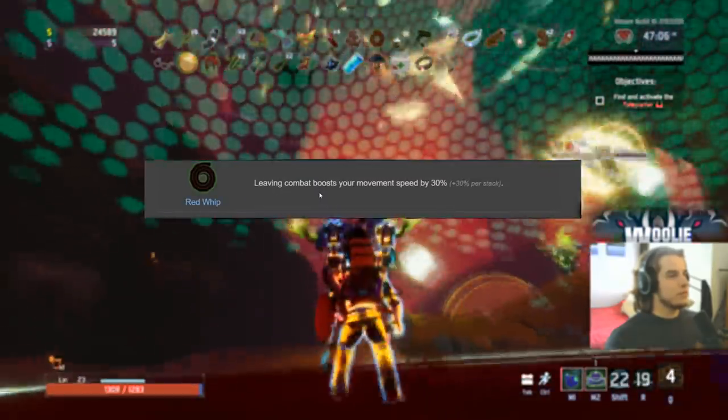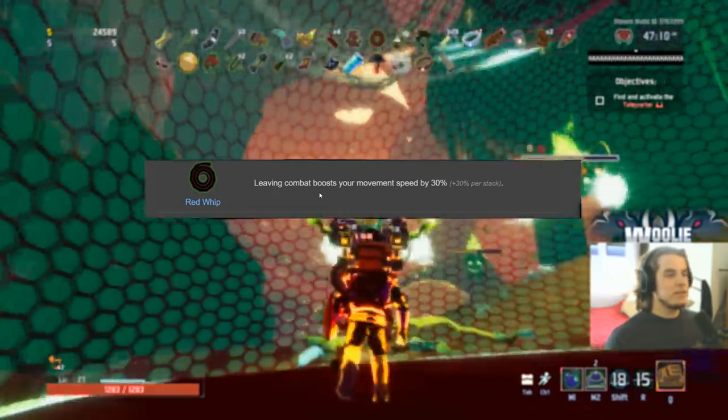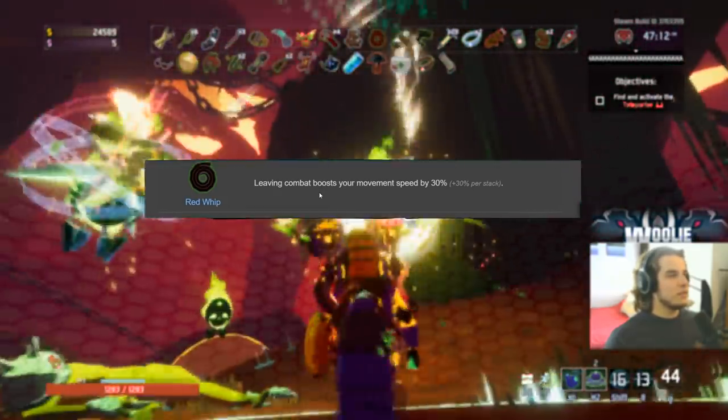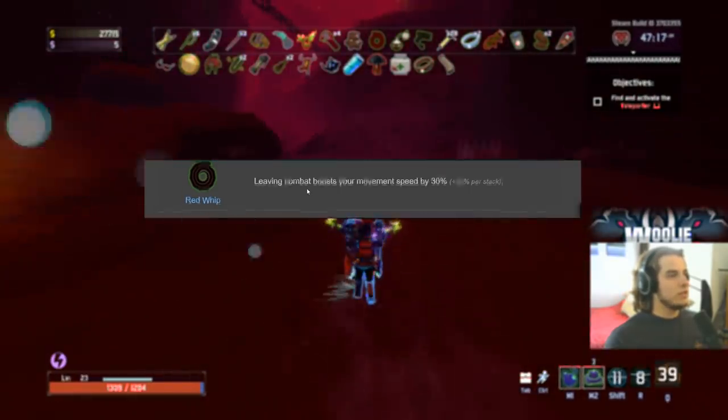The Red Whip gets a B. It's very good for getting around the map once you've killed everything, and especially when nothing has spawned. If you get this early on where there aren't a lot of enemies, it's a very good item. B.